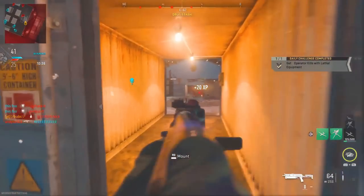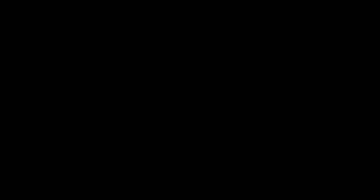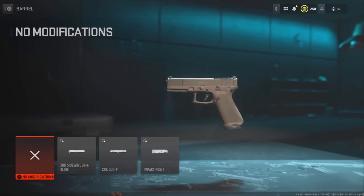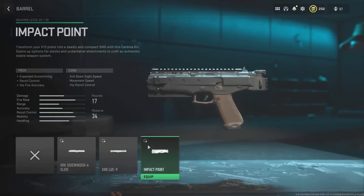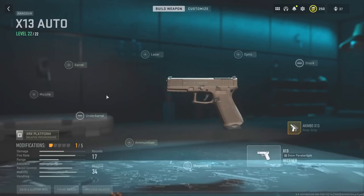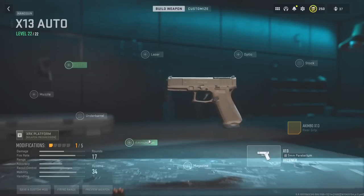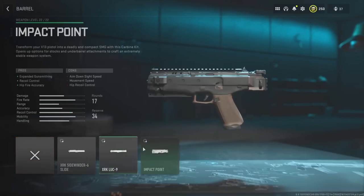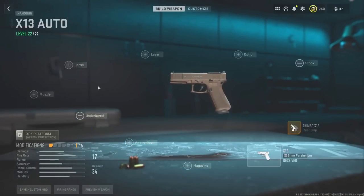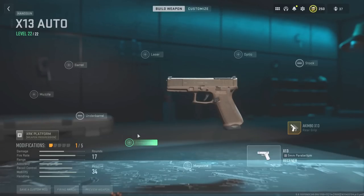Step one is getting the glitched X13. Put the X13 on the secondary class and equip the akimbo on it. From here you will need a mouse and a controller. With your mouse, go over to the barrel and then hover over the impact barrel. Click on the impact barrel with your mouse, and right when you click it, press circle on the controller to back out of that screen.